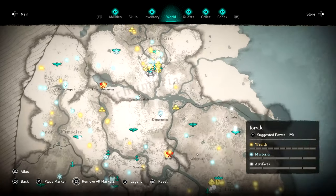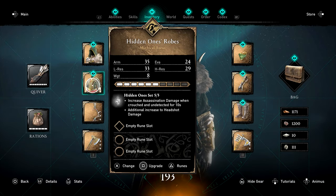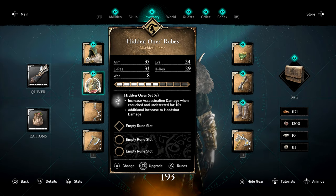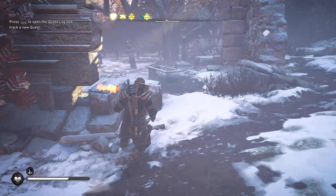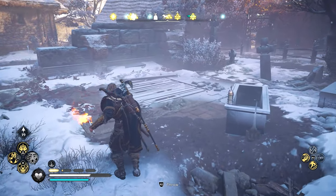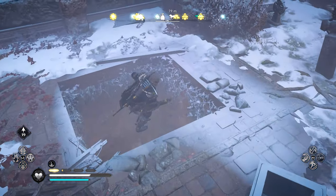We are going to be getting the Hidden Ones Armor. The first piece is going to be near the top of the map. One of the things I do like about this armor is that it increases assassination damage when you are crouched for at least 10 seconds or more. Make your way over to this location here.